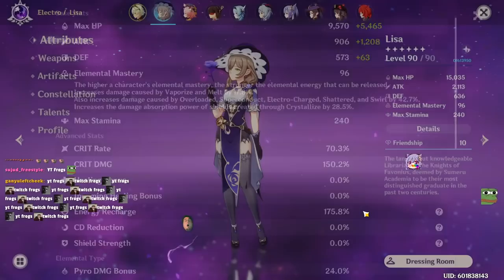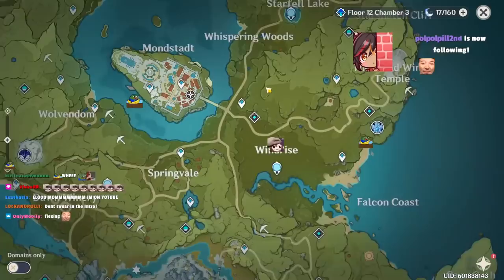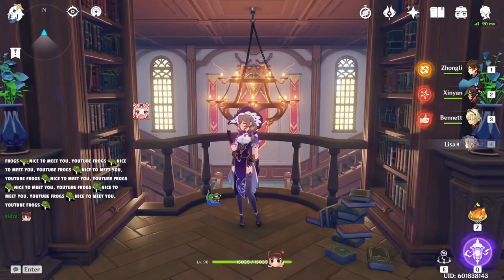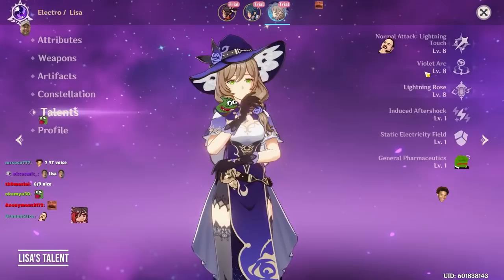Within the video guide itself, I will be using Lisa as demonstration from the base domain where you can test out reactions, so you can see everything without the constellation, because these challenges give me a C0 Lisa. I will go through Lisa's guide and showcase all her hidden mechanics that affect the majority of her gameplay.